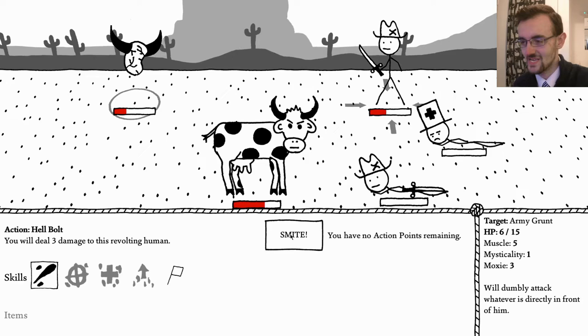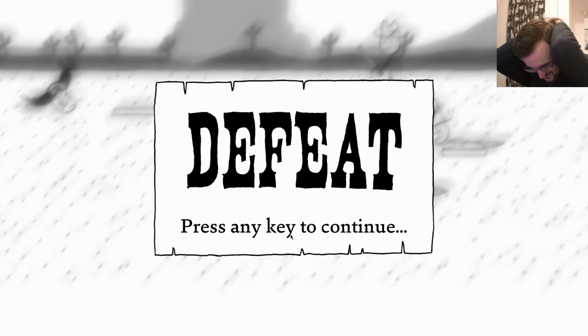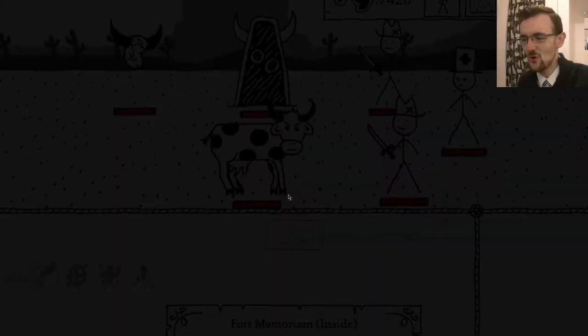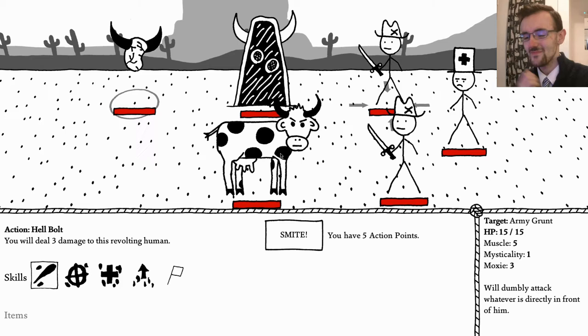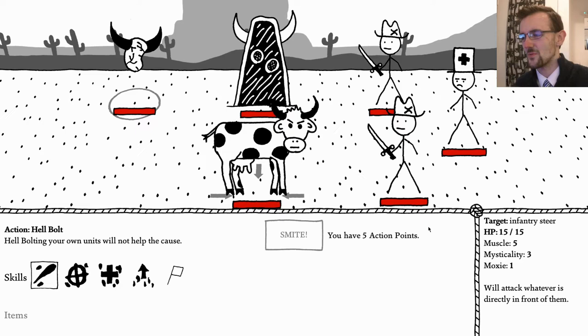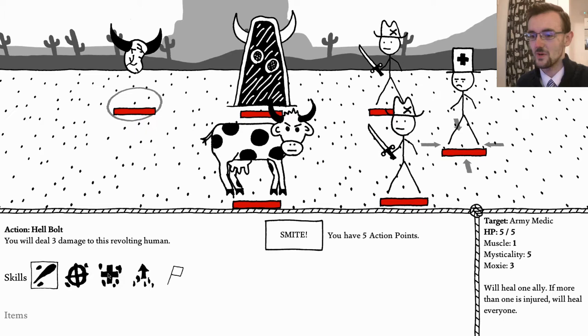Again with the cow not doing anything! Why does this cow have some sort of attrition problem? It's like he acts for a few turns and then just gives up. It is so frustrating. Is it running out of AP? Oh - it will attack whatever is directly in front of them, so it can't attack other characters. It was literally in the job description and I criticized it for being who it is. Oh well, never mind.